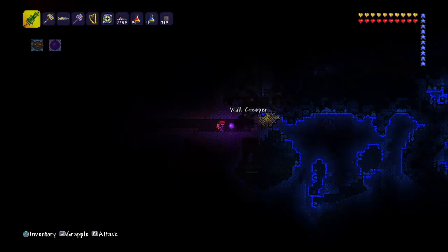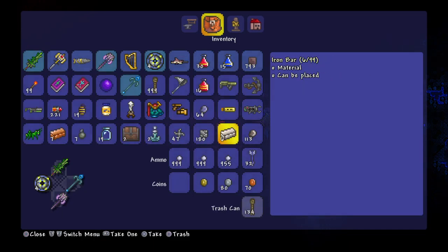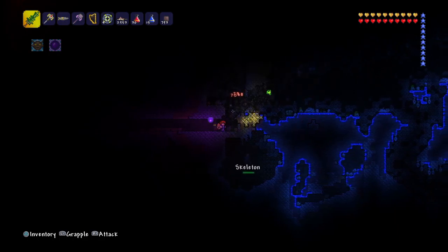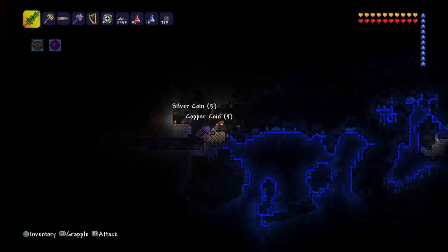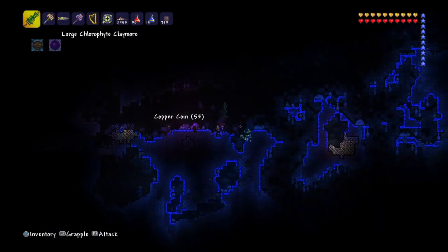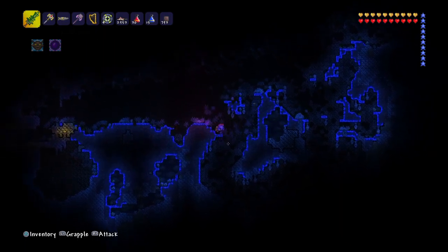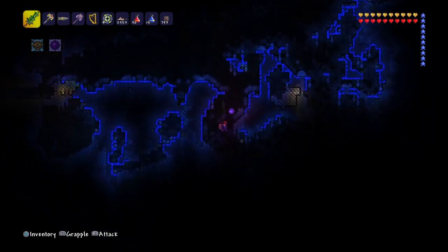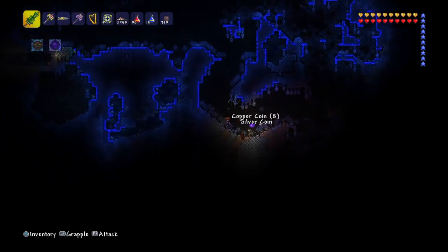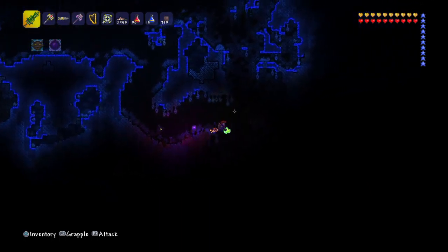I want to start the video here because I was just going to get mine for the flamethrower which I made myself as my little task, but then I found this weird structure — a mushroom biome and a spider biome at the same time. I want to know what's in the chest. You've got the mushroom music, the spider thing, the spider nest, and the growing mushroom biome all at once. How crazy is this?